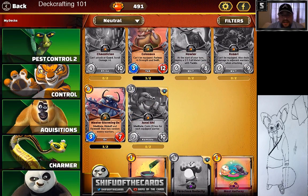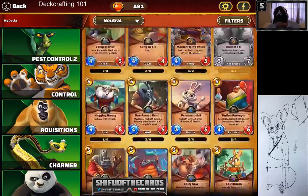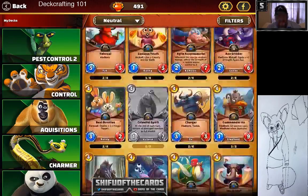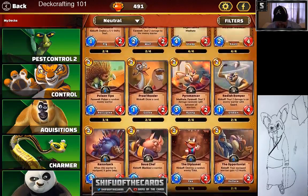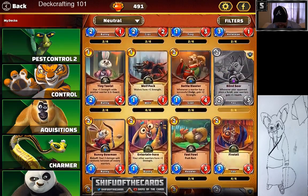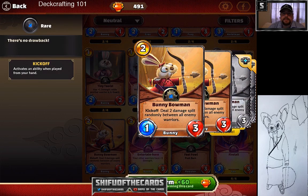Now going through the top ten cards of Kung Fu Panda Battle of Destiny according to Shifu of the Cards. Number one: Bunny Bowman. I think Bunny Bowman is the best card in the game for his cost, for his value, for what he does. Bunny Bowman gets the Shifu of the Cards top pick of the set.